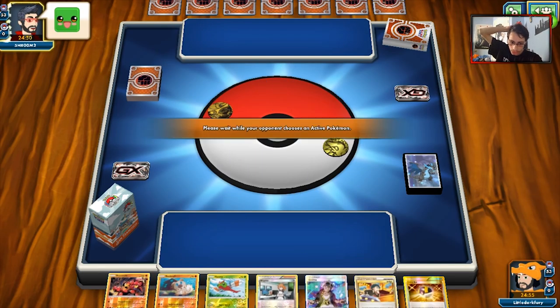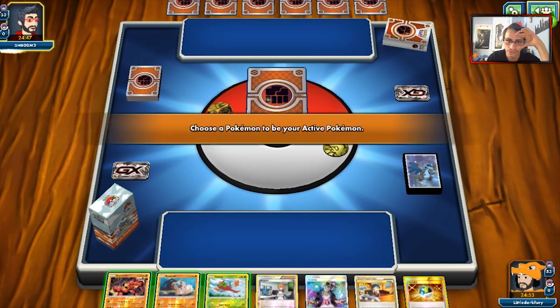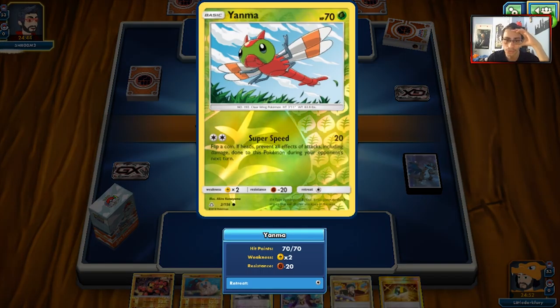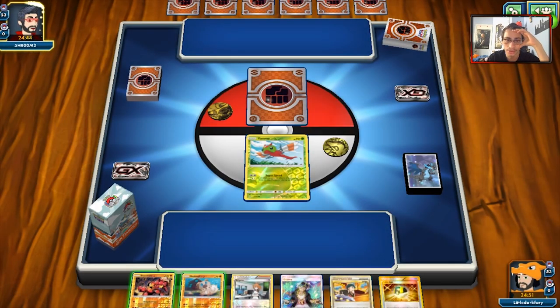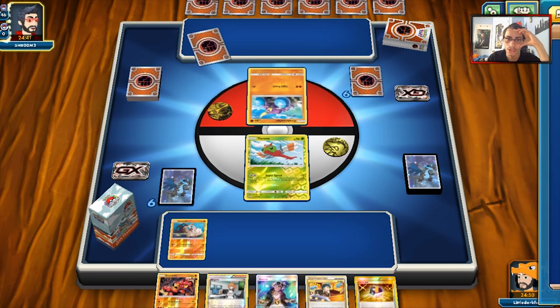We do start with — okay, that's a really powerful hand. I'm actually going to open with Yanma because of the fighting resistance. I was thinking Buzzwole, but Yanma is resistant to fighting so it's probably better to start with Yanma. We'll play Rockruff and can do a turn one Brigette, which is beautiful. Hopefully we can get an energy too.